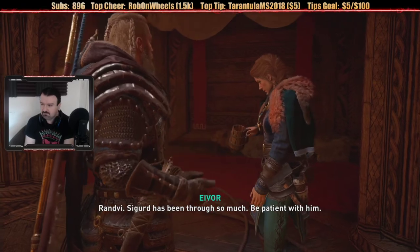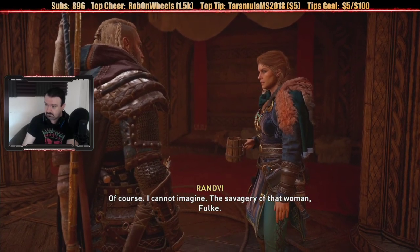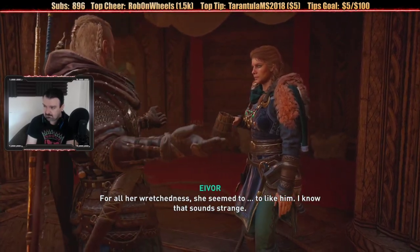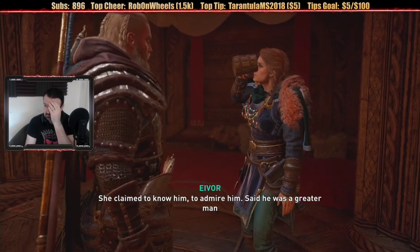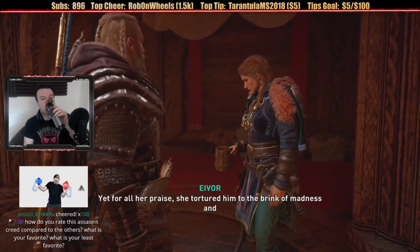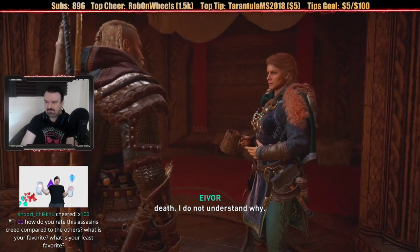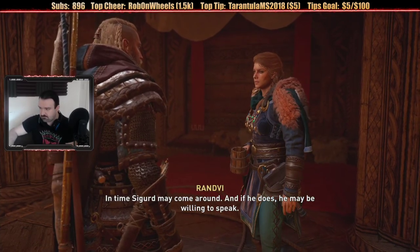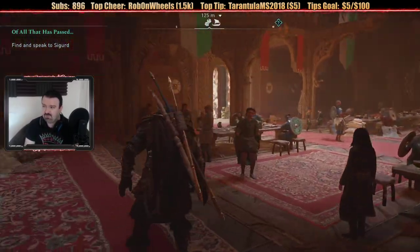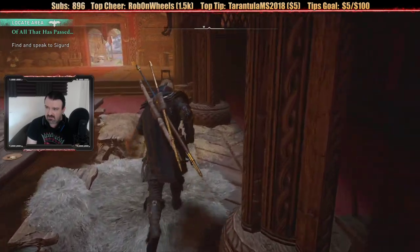'Sigurd has been through so much — be patient with him.' 'Of course. I cannot imagine the savagery of that woman Volke — for all her wretchedness, she seemed to like him, to admire him. Said he was a greater man than we could ever know, yet for all her praise she tortured him to the brink of madness and death. I do not understand why.' 'In time, Sigurd may come around, and if he does he may be willing to speak.' Yeah — what did she show him? Did she show him stuff about the ancients, the pieces of Eden? It's very possible.